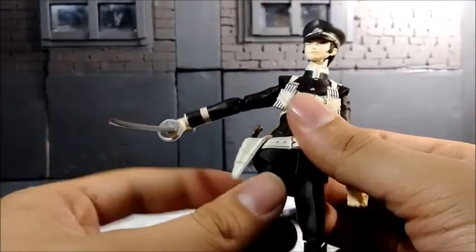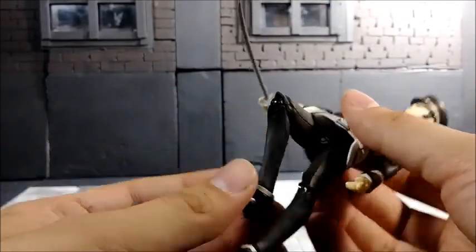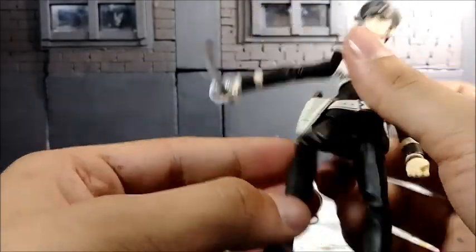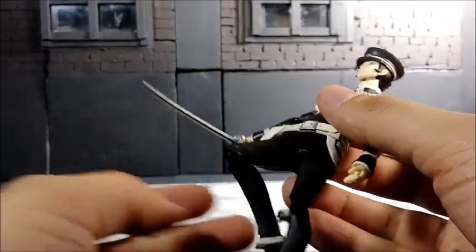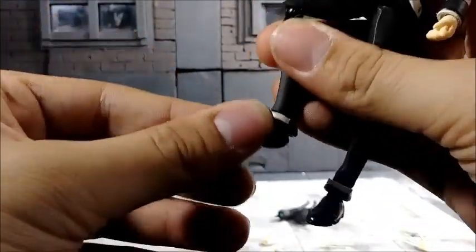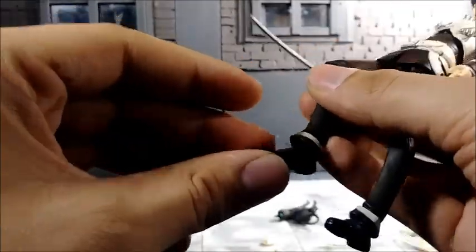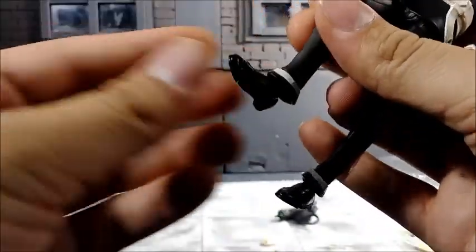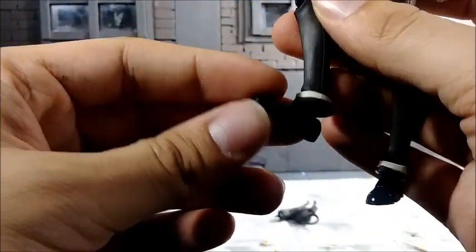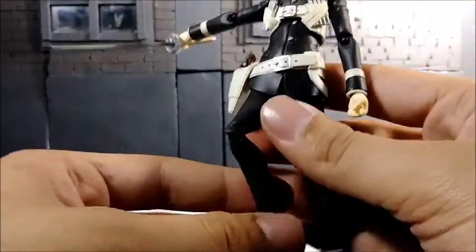You can do that SH Figuarts thing, bring it up and down. He does have a single-jointed knee joint — they hid it pretty well. It doesn't look that bad when you bend his knee. His feet articulation: he does have a nice ankle rocker and ankle pivot, goes all the way up, all the way down and side to side. We also get some extra toe hinge — it goes all the way back. Why we would ever need that I don't know, but it's still nice to have.